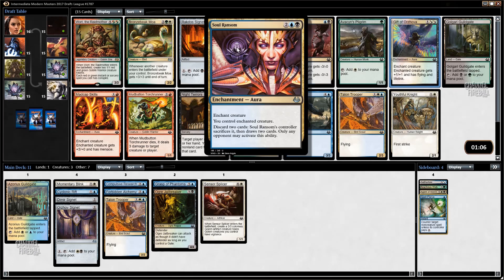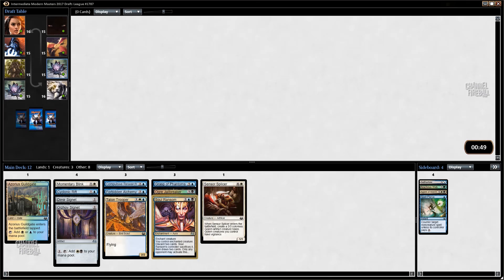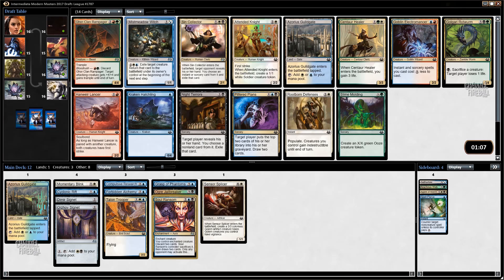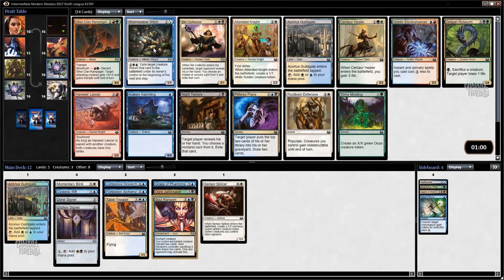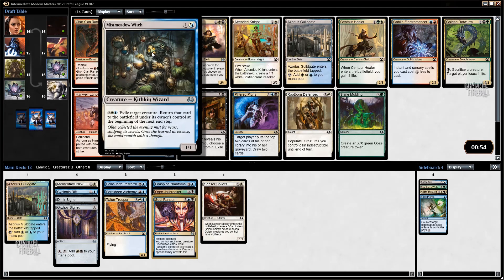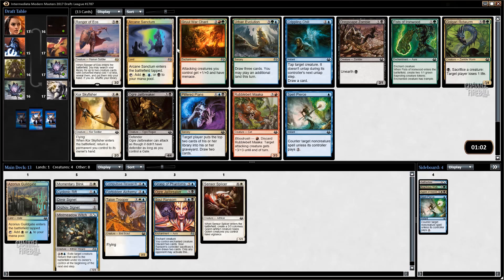The pick is definitely either Soul Ransom or Agony Warp here. I think it's actually Soul Ransom - it's a fantastic card. Worst case scenario they get their guy back, and how do they do that? They discard two and you draw two. For four mana that seems pretty good, so we're going to take Soul Ransom. Now we're taking Mist Raven Witch because in this format this is a card you don't pass. Mist Meadow Witch is able to just take over games, and if we can get any Mist Ravens or Dinrova Horrors we're in real good shape.